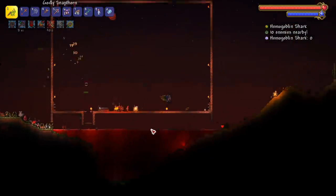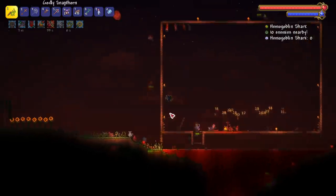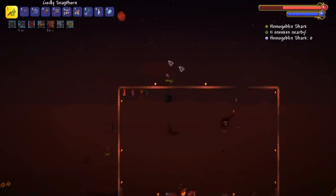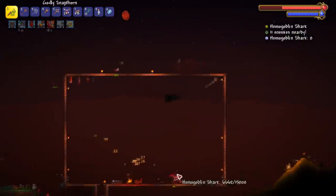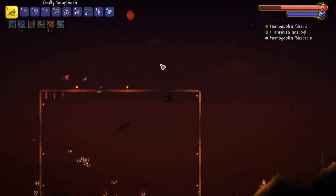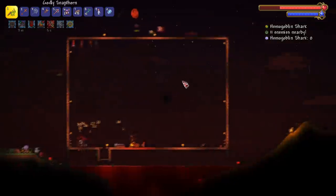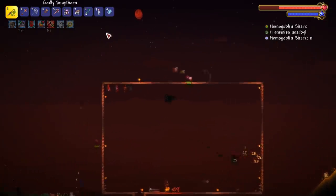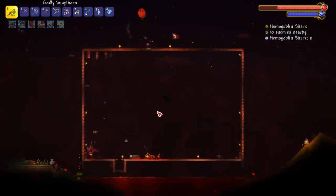I have never killed a blood moon enemy in all the playthroughs I have going on — the day one playthrough and a multiplayer one. I've never killed one of these guys; they're just tough. I also have the leaf wings. I'll stay up here and see if he spits at me. They consider this not a mini boss, which is kind of weird — the dude has 15k health. They listed two new mini bosses: the blood eel and the dread nautilus. No love for the hemo goblin.